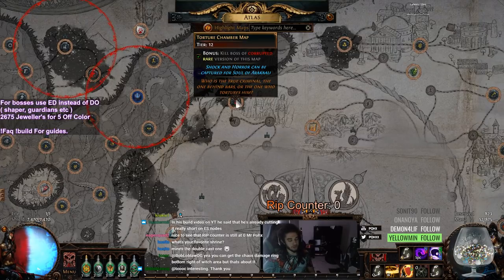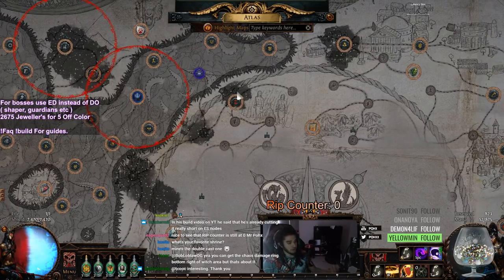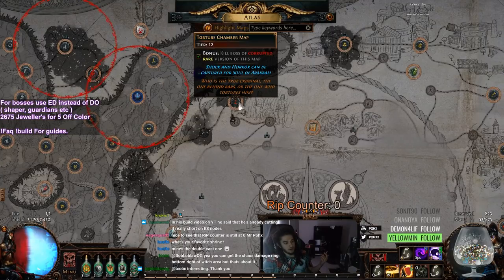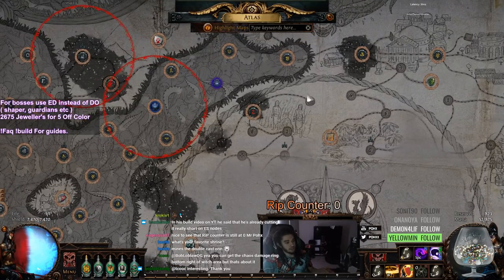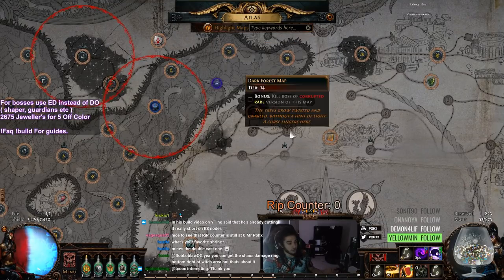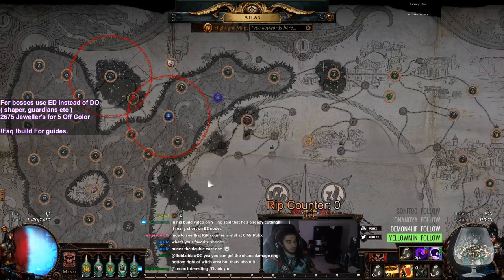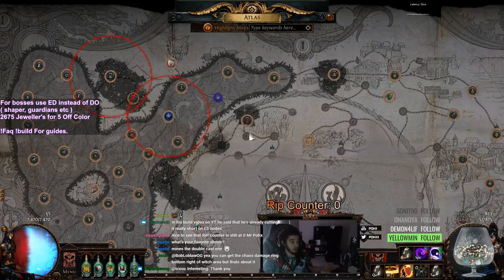It's good because it helps me with my Shaper influence on Underground Sea. It's also nice because it ties into Malformation, which I sell for like five chaos per because I don't need to run it. And that just goes right back into currency for me, and I can just pretty much keep looping this method. And it's working out a lot. I recommend if you guys are having issues with Map Sustain, really make sure you take the time into setting up an Elder slash Shaper cycle.